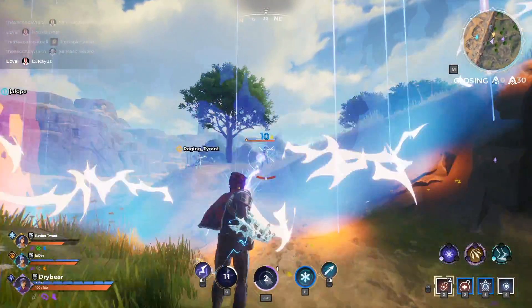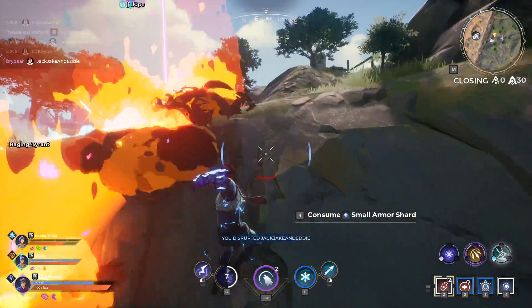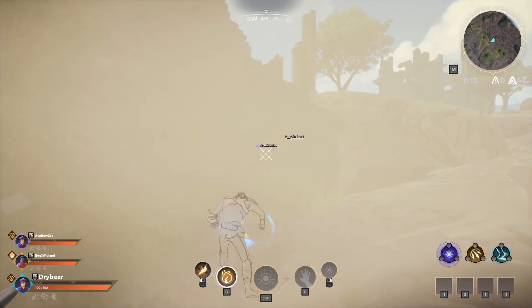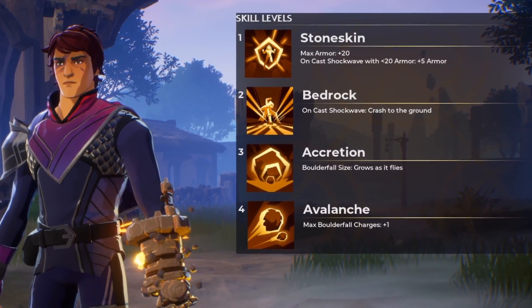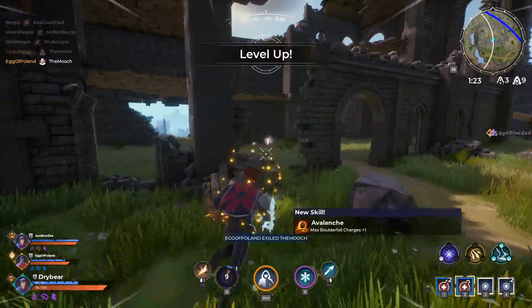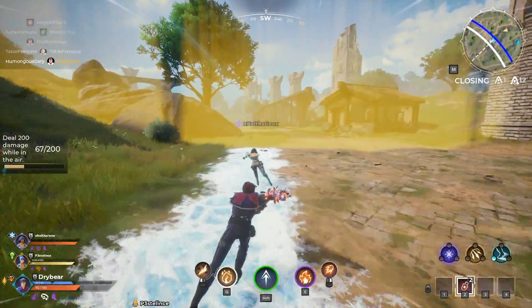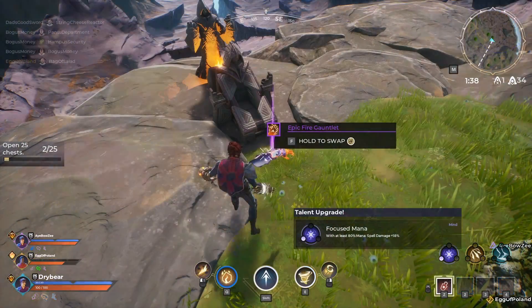However, you must pick your primary gauntlet before entering the match. This will be in your main hand and cannot be changed during a match, but you will land with it already equipped. Your main hand gauntlet is also your class and allows you to specialize in that element. Leveling up in the match unlocks new bonuses for that element, like your Ice Lance leaving Ice Trails that you can skate on, or your Toxic Clouds granting you invisibility when you enter them.